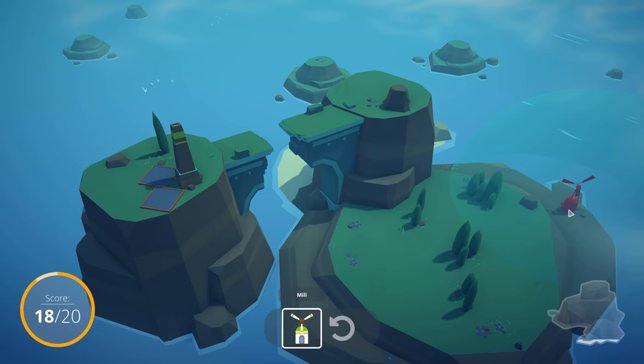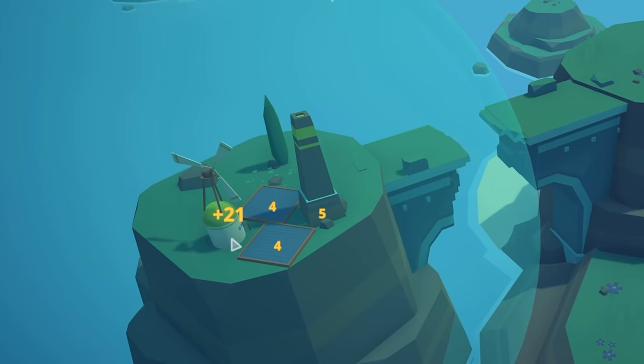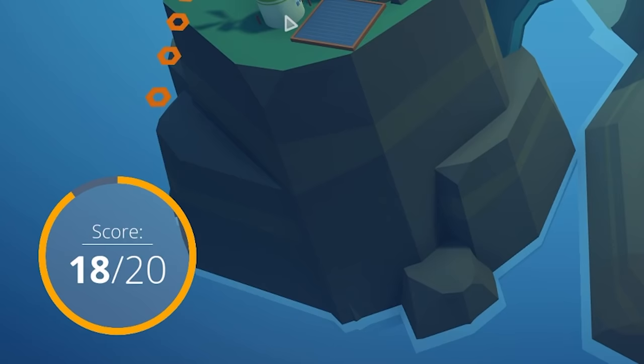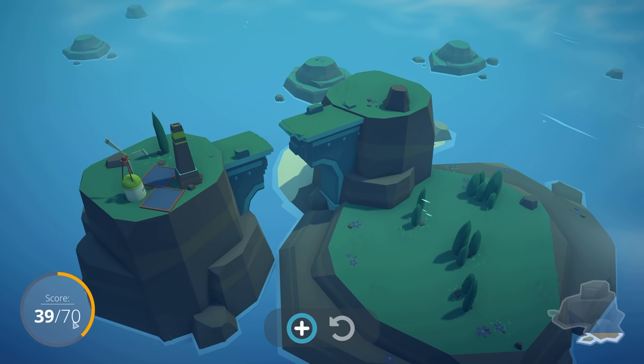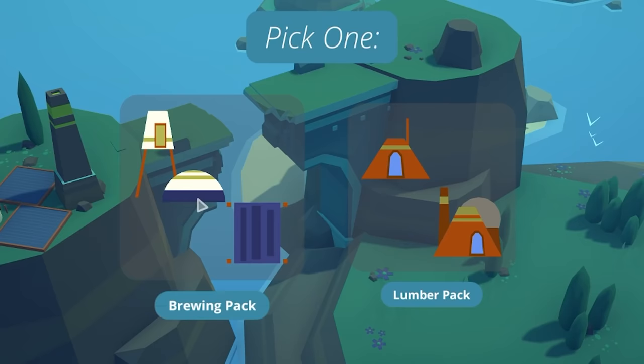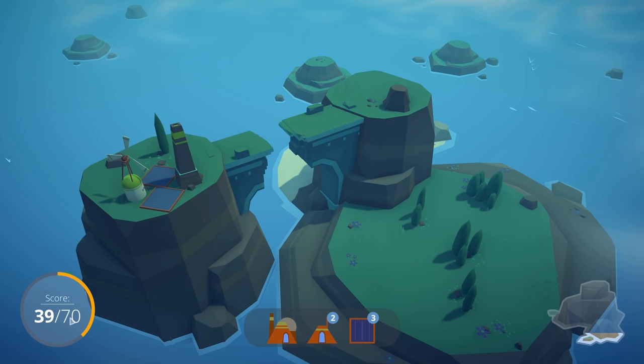If you look on the bottom left, you can see our score. Every round we've got to hit a number — we needed two more points to get to 20, and putting the mill down gets us 21, so that's fine. Now our next score to beat is 70, and that's with a new pack. We click the plus button and can pick either the brewing pack or the lumber pack. There are some trees, so I'm going to go with the lumber pack — we just need to get 31 points from these six buildings.